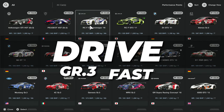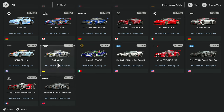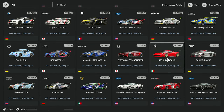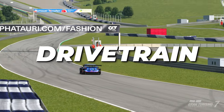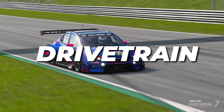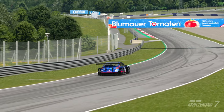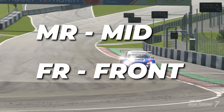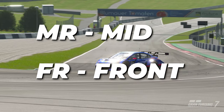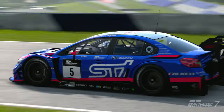Hello guys and welcome to another video. Let's drive Group 3 fast. In this video I'll try to explain how. In Group 3 there are a couple of cars that are very very quick, but it all comes down to the drivetrain of the car. There are FR cars and MR cars, which means they are mid-engined or front-engined. Also keep in mind that in GT7 there is only rear-wheel drive in Group 3.